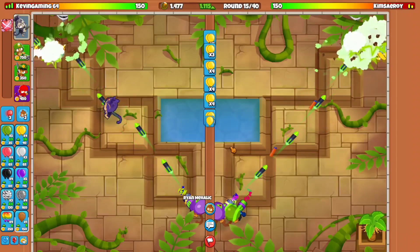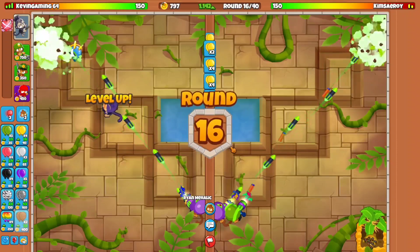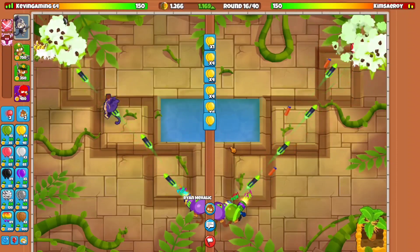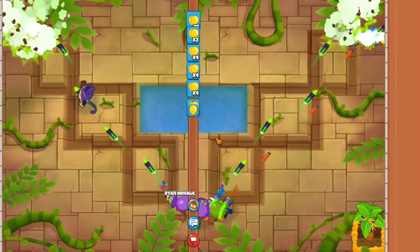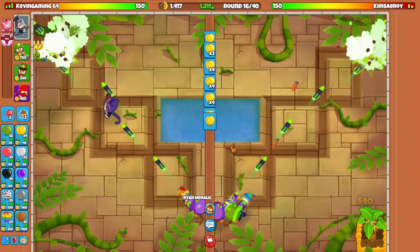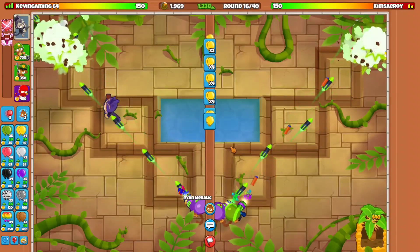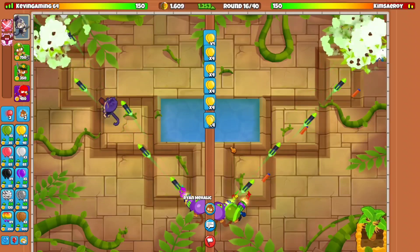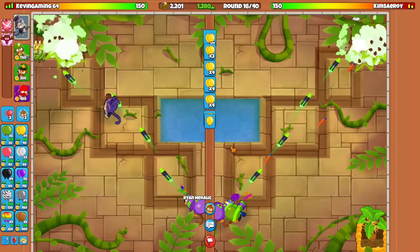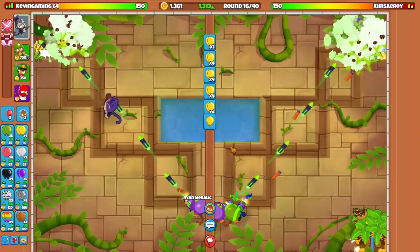So once you have 2,000 eco, or go for 2,000 to 3,000 eco or more, then you might want to go ahead and get a lot of better defense. Also this guy went for a farm on his side. And also this guy didn't place down Benjamin, which is definitely pretty important, because when you need to go for Benjamin, you want to place Benjamin on round 1 or round 2.